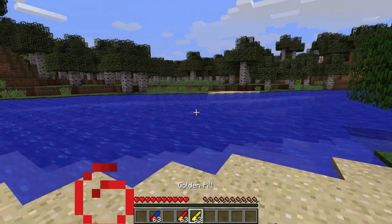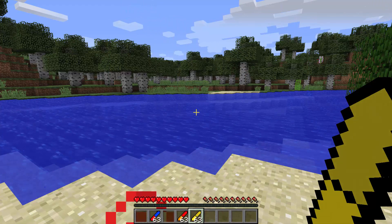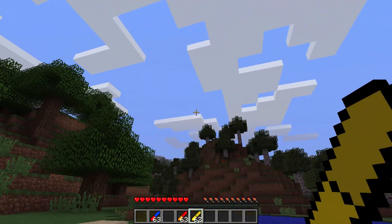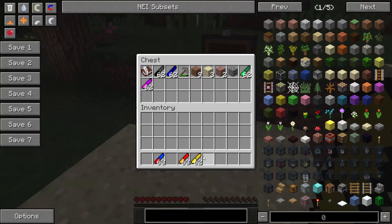Then we have the golden pill, which will give you four hunger bars and regeneration 10 for up to 1 minute and 10 seconds. So here we have regeneration for 1 minute and 10 seconds — any sort of hits you take will just regenerate you as fast as possible. That one's pretty cool also.